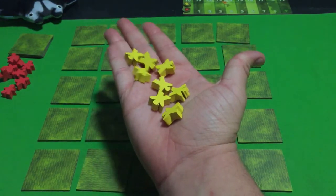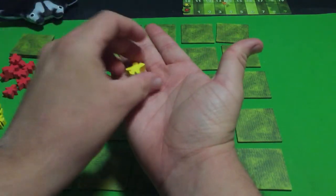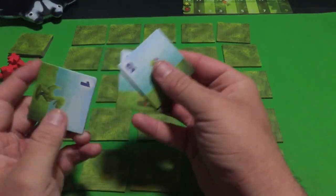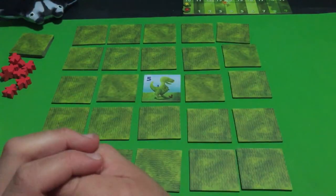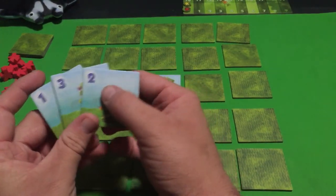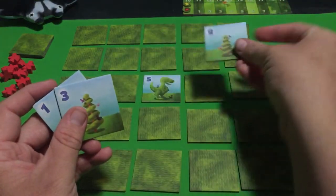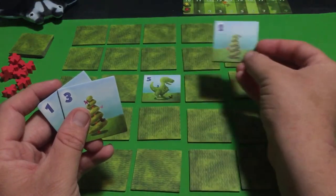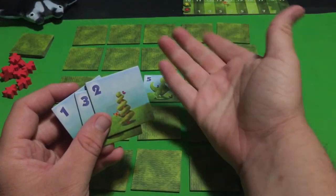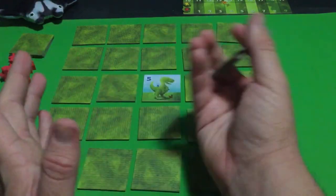The game ends after everyone has placed their last visitor. Since there are eight visitors here, that means there are basically eight rounds. With three or four players there'll be fewer rounds. After placing your visitor, you may optionally pick up a tile of your choice, look at it, and then decide from your hand — including the one you just picked up — which one to place back face up in the same spot you took it from. This action is optional; you don't have to flip one over.